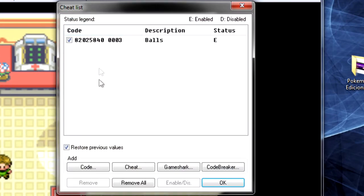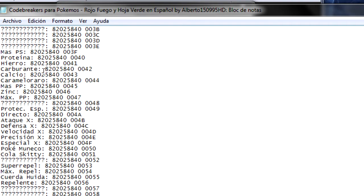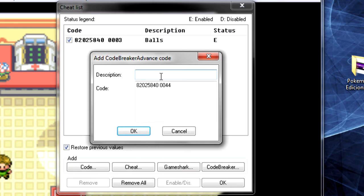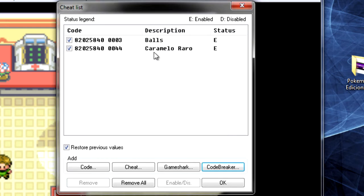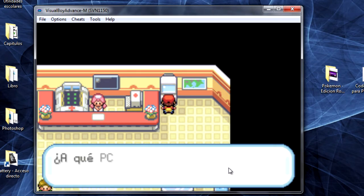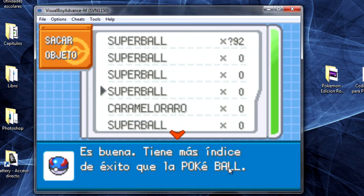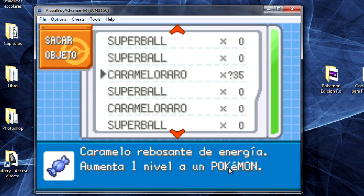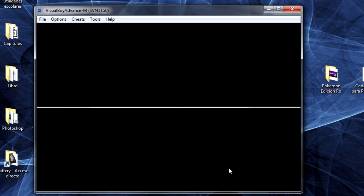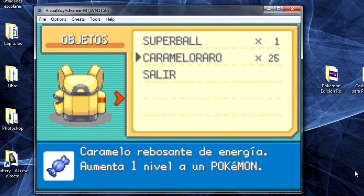Ahora procederemos a poner otro Code Breaker. Yo pondré el del objeto de caramelo raro. Nota: no pongan más de un truco activado porque podrían no funcionar los dos trucos. Como verán, tenemos el objeto del caramelo raro; nuestros Pokémon recibirán muchos carries si es que les damos muchos de estos dulces.